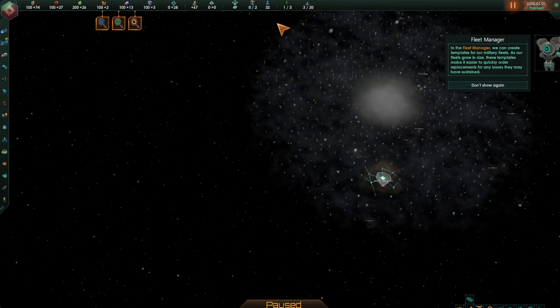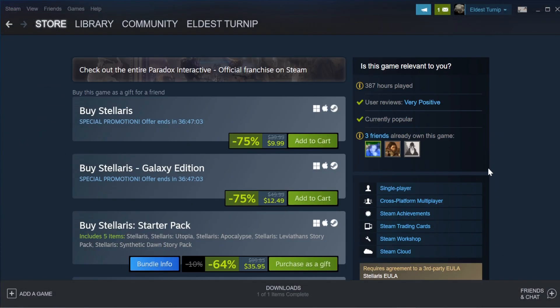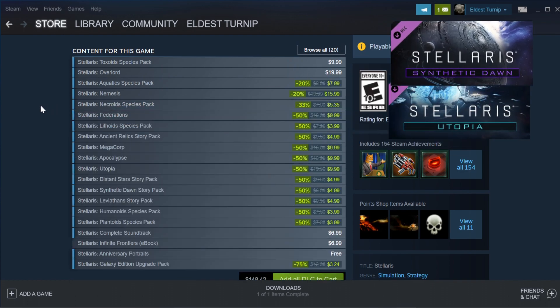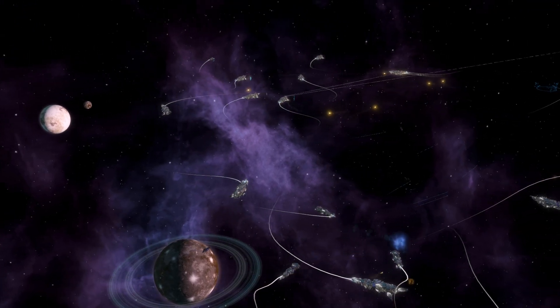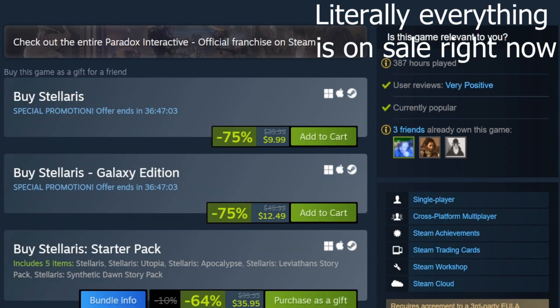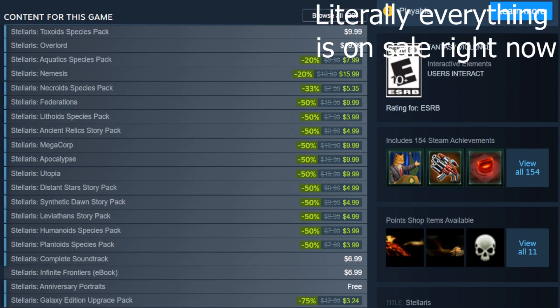After understanding the basics, I recommend buying some of the DLCs, as the majority of the content in the game is unfortunately locked behind these content packs. In my opinion, the best ones to add are Utopia and Synthetic Dawn. These DLCs add a lot to the game and are probably the best for their price. However, I would wait on buying them if you have a chance, since Stellaris DLCs go on sale quite often — this can save you quite a bit of money if you just wait for one of those frequent sales.